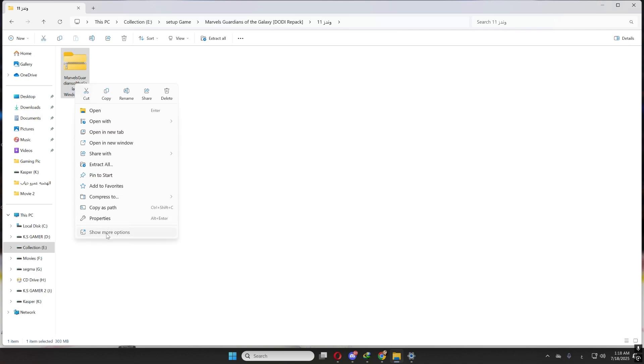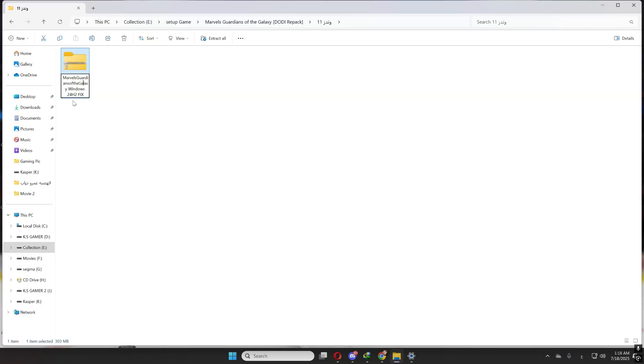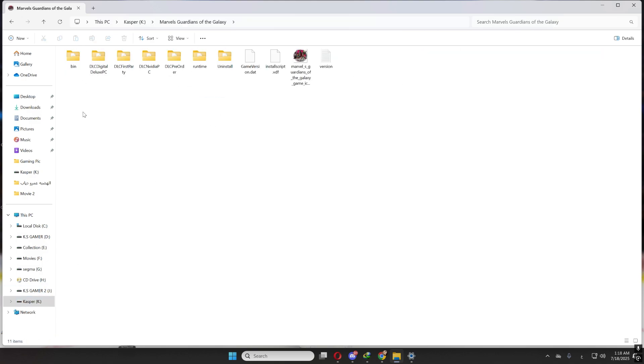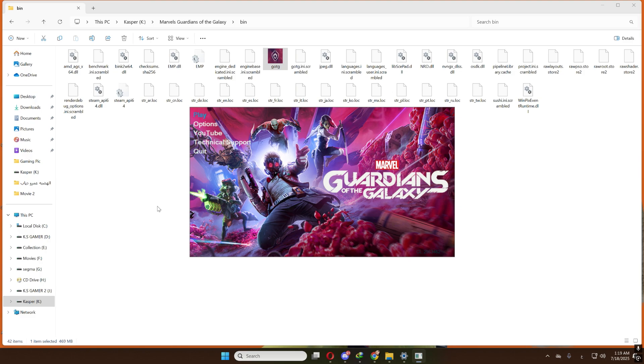Let's do this again. Marvel Guardians of the Galaxy Windows 24H2 fix. You will put everything you need, click on the folder and take the pin, click on the folder. I'll show you all the things I did — the double click.